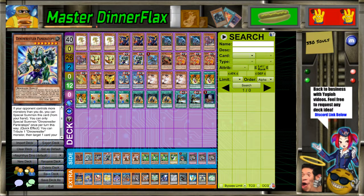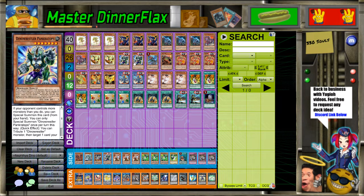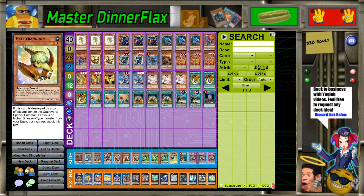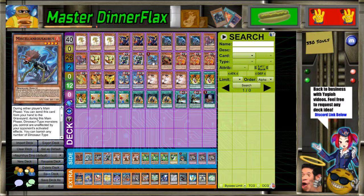Now you can end on a Rank 2, a Dinosaur Rank 4 Evolzar, a big Dino whether it be Quatlus or Tyranno, and then Pranketops as another disruption — which is actually really powerful. I would suggest if you're going to play this in Dinos, you might as well play one of these for Miscellaneousaurus. Going first is one of your biggest issues because even though you can end with some negates, none of it applies that much pressure. But one or two negates with a Pranketops pop is very powerful.